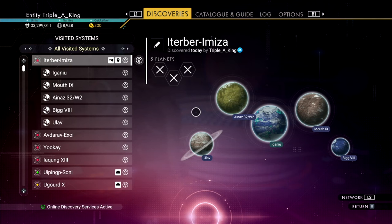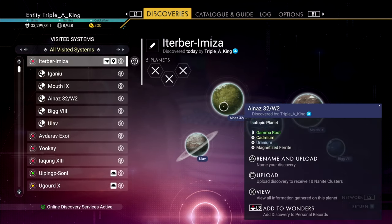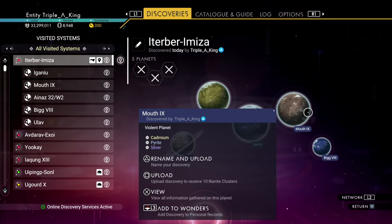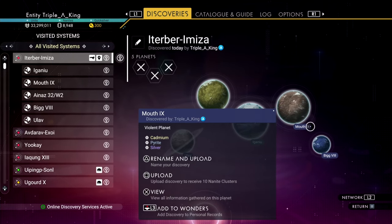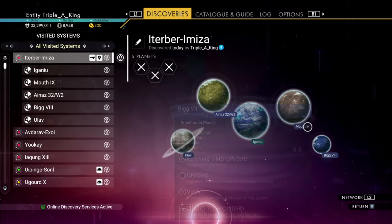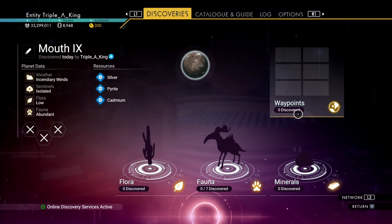Alright, here we are — the five planets. It's called Mouth 9, and it's a violet planet. Or there's the Big 8, a frostbound planet. So they generate these names. Let's view all information gathered on Mouth 9. The weather: incinerary winds. Sentinels are isolated. Flora is low. Fauna is abundant.